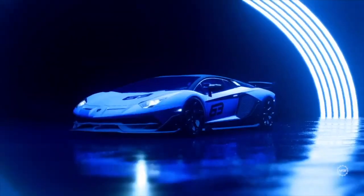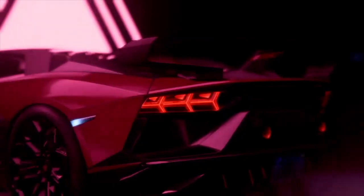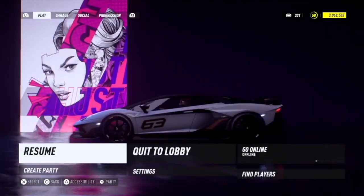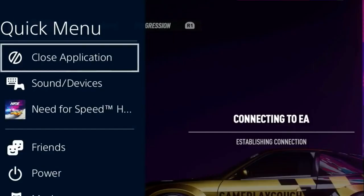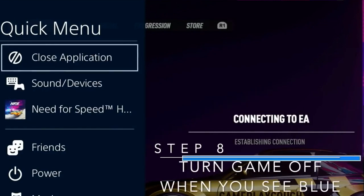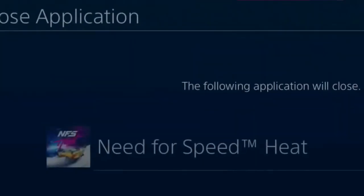Once you've sold both cars, exit to the daytime lobby. Then turn your internet back on, press Options, and go to where it says Online. Now here's the important part: while it's trying to connect to the internet you're going to see two blue lines pop up. You have to make sure both of them pop up, and as soon as they do, you want to close the application — hold the PS button and go to Close Application.